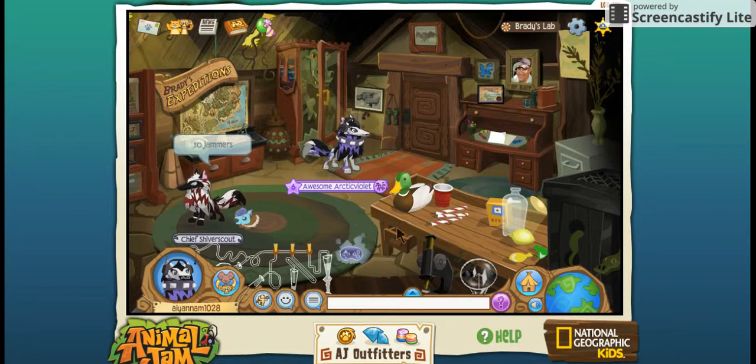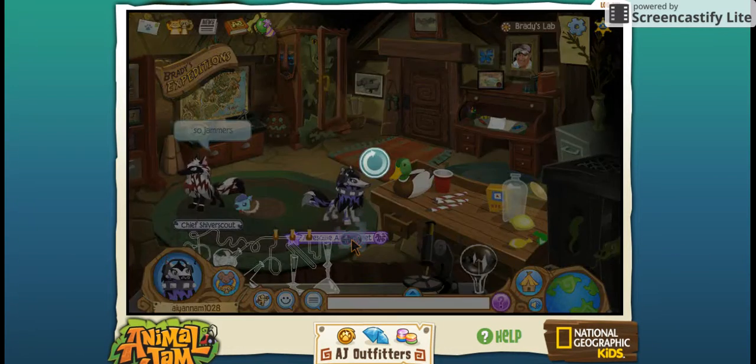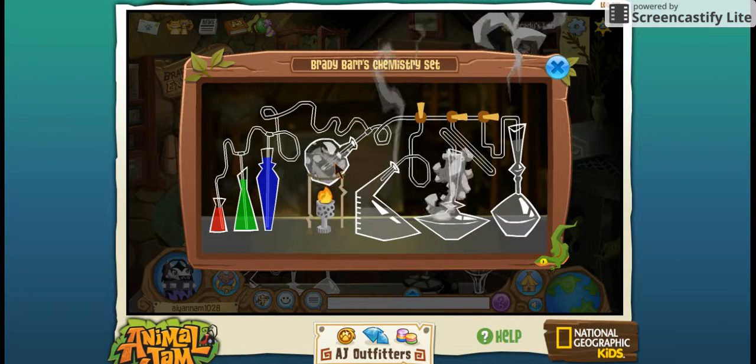In this video I'm gonna be showing you how to make the rainbow potion. You have to do three blue, three green, three red — it doesn't matter what order you do them. Then you have to do three flames, and you can also do the flame first, it doesn't really matter because I've tried it and it works either way.